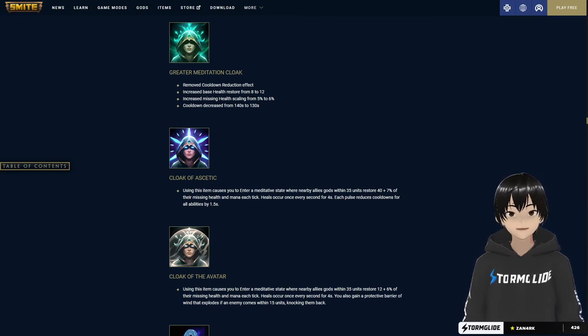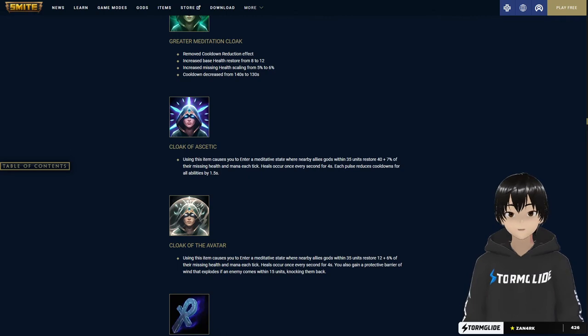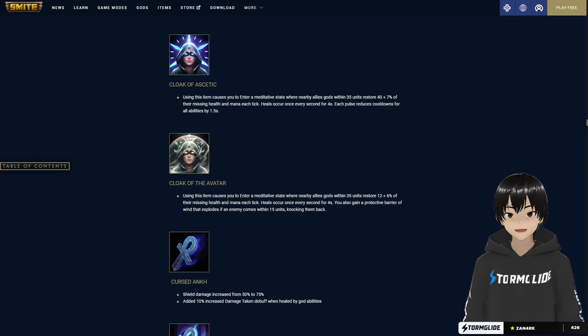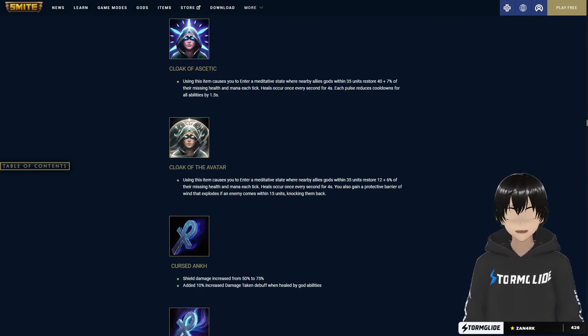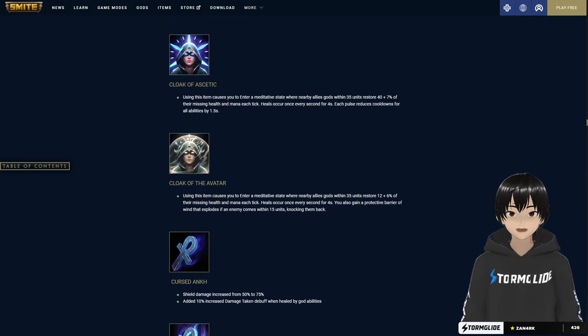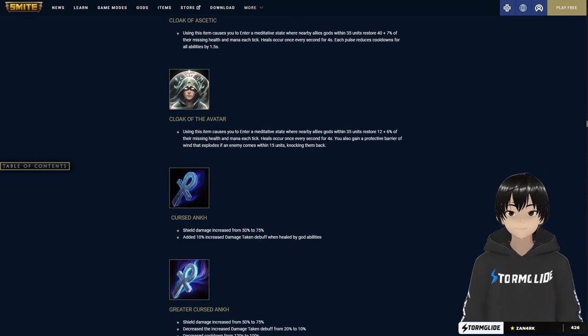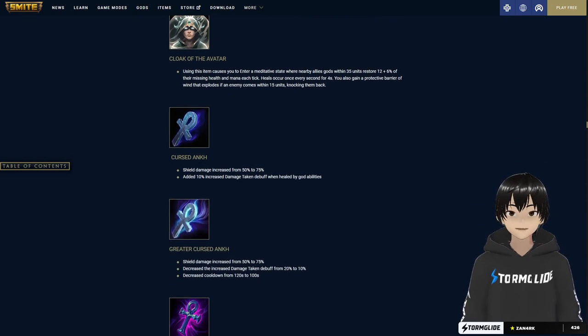Cloak of Ascetic heals 35 units — 40 plus 7 percent of missing health and mana each tick. Heals occur every second for four seconds, and each pulse reduces cooldowns for all abilities by 1.5 seconds. Cloak of the Avatar heals every four seconds and gains a protective barrier of wind that knocks back enemies who come within 15 units. So Cloak of Ascetic is more aggressive while Cloak of the Avatar is better if you're playing solo and want to escape.